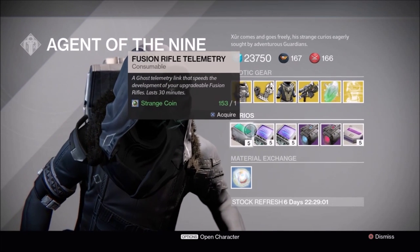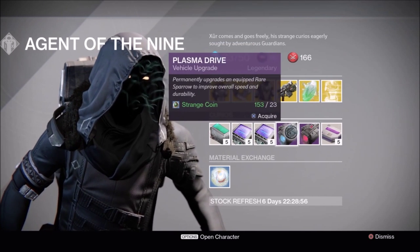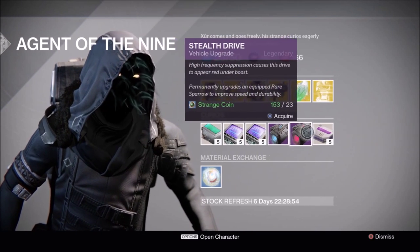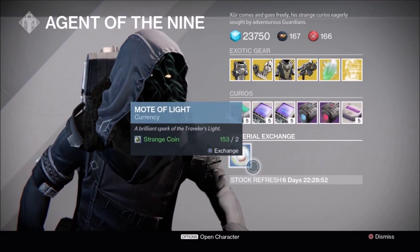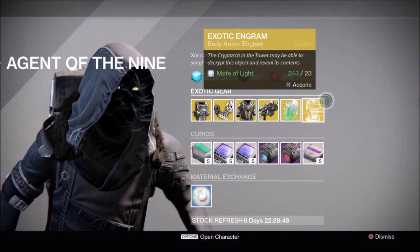For telemetries, we have Fusion Rifle, Machine Gun, and Rocket Launcher, along with Plasma Drive and Stealth Drive — the red one — Heavy Ammo Synth, Motes of Light for Strange Coins, and a chest exotic engram.